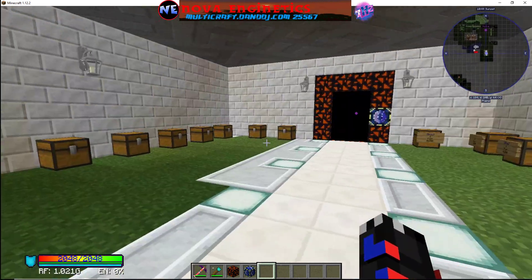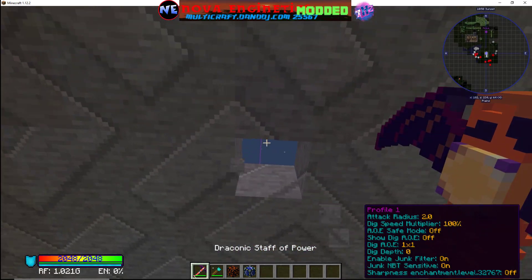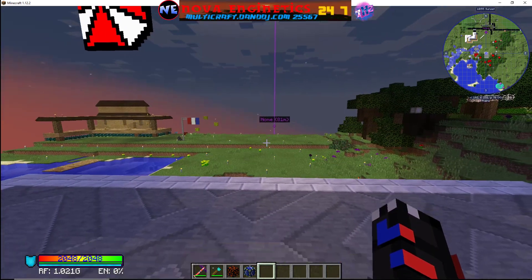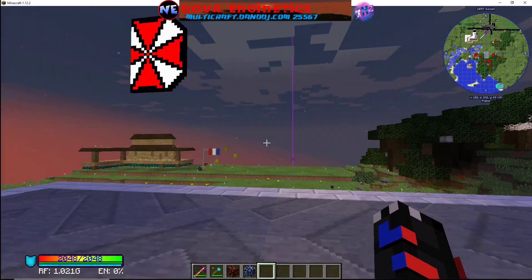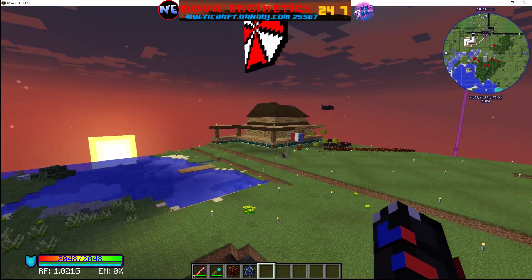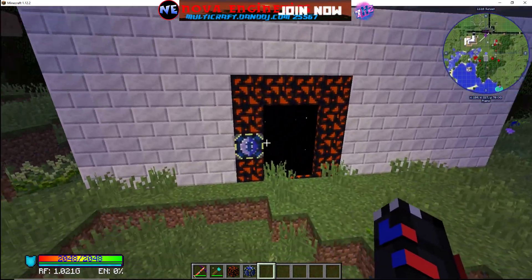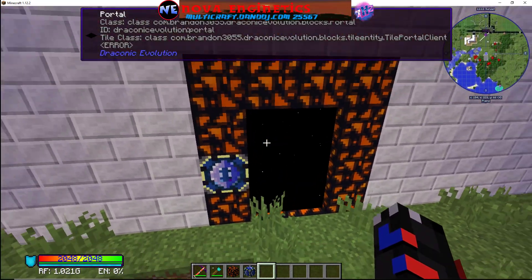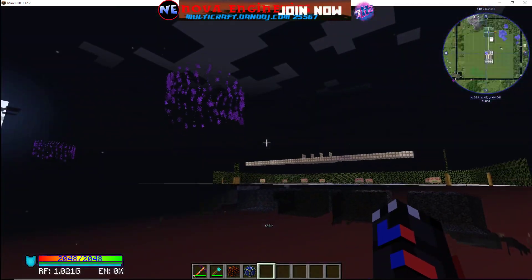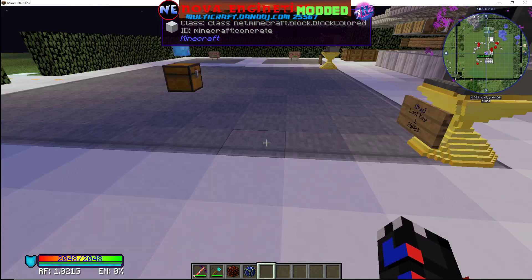This one takes you to the admin shop. The nifty thing is these can be double-sided portals, but they don't have to be — they can be single teleportations and don't have to go back and forth to the same location. It might take you all the way from spawn over to our base. You can walk through it on both ends and it'll take you back to where it belongs — right back at the shop.